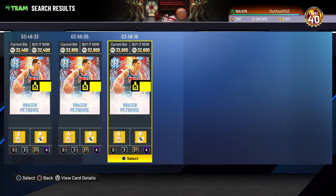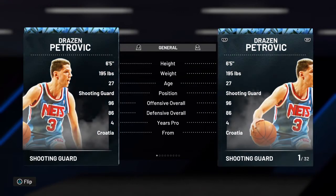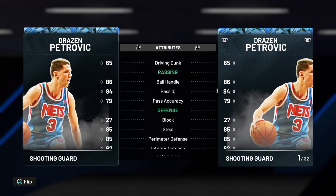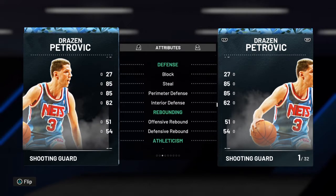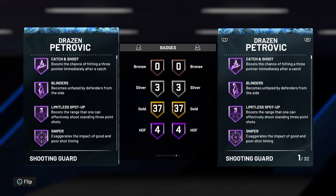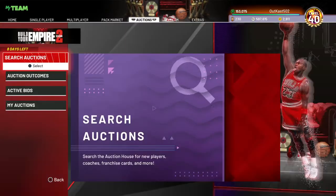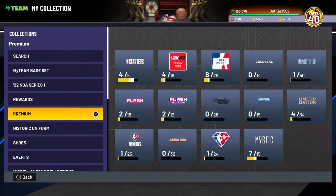Next player is Drazen Petrovic — this is definitely a dub. If you follow DVG you know what's up. He has a 97 three-pointer, good ball handling, good steal, good defense, good speed, and these badges don't need any explanation. He's definitely a massive W.